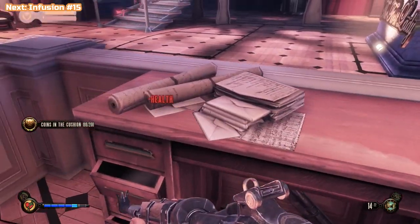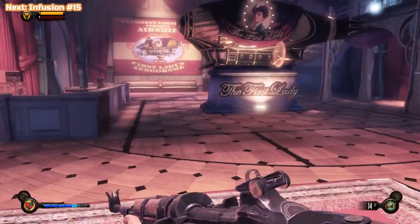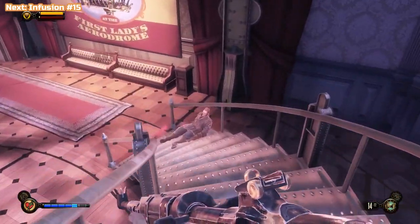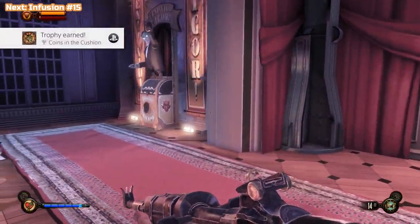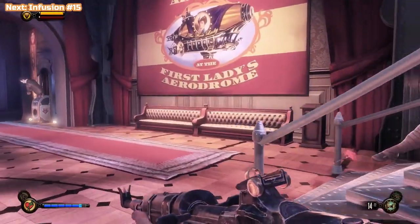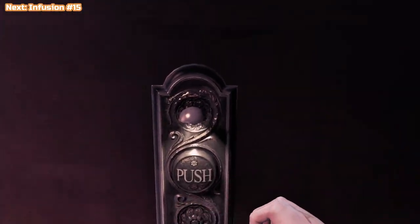I'm looking for bins to loot — there we go, and there's one on the other side as well. That one's going to be the final one. Done! Don't worry if you don't get Coins in the Cushion here — you will get it, it's just one of those ones you can't miss. There's an extra kinetoscope here but you've already got that one — the City Mourns, you already have it.